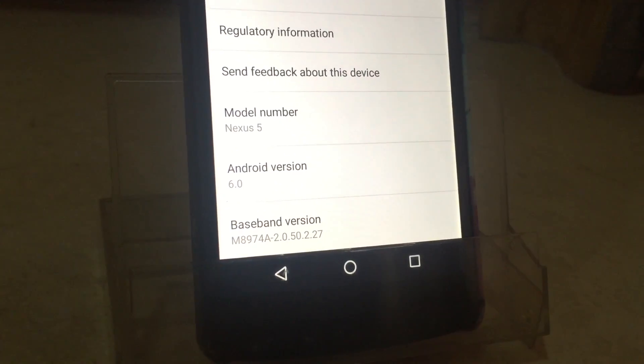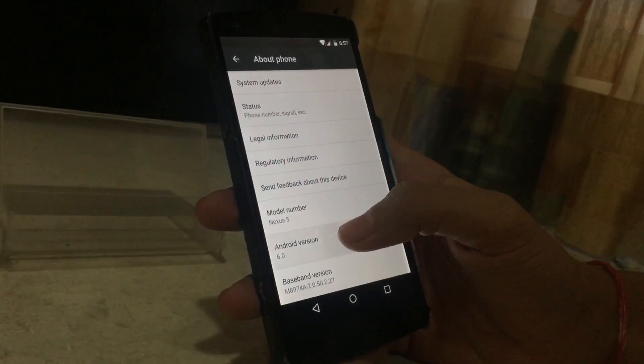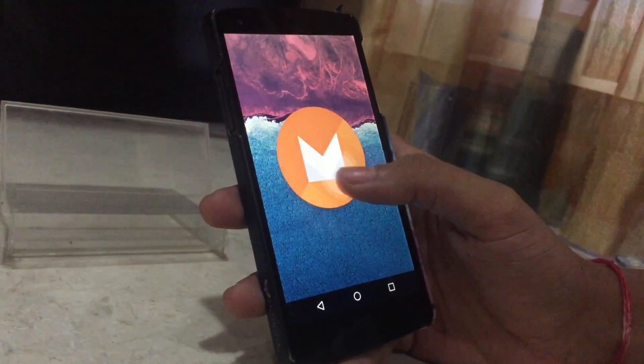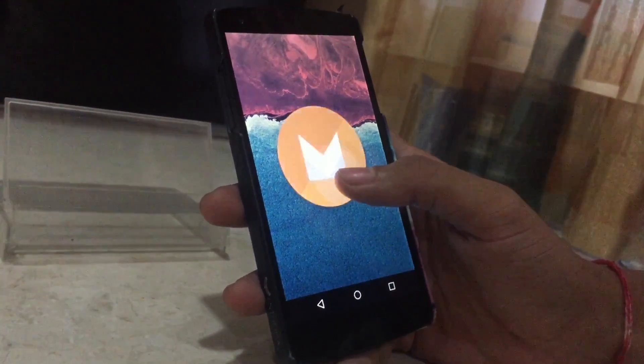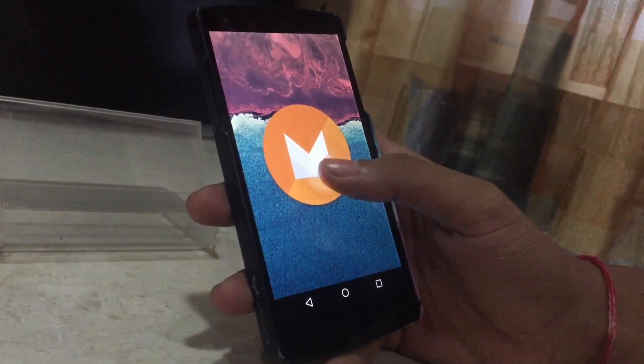And by the way, presenting to you Android Marshmallow. The Easter Egg is pretty simple — nothing new, the same which was on developer preview 1 and developer preview 2.